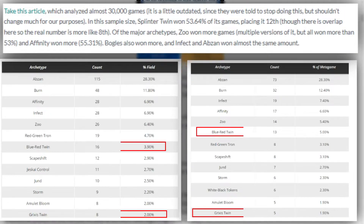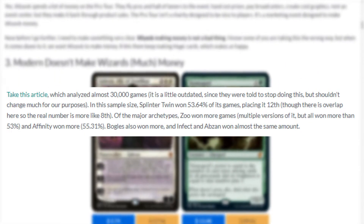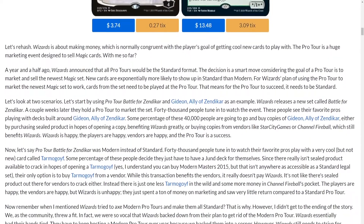But when looking at Pro Tour Fate Reforged, the deck only took up 7-8% of the field. Additionally, compared to other tier 1 strategies, Twin's win rates were 2-3% lower, which is a significant amount. Whether or not you were for or against the Twin ban, it is still one of the most impactful bans of all time.